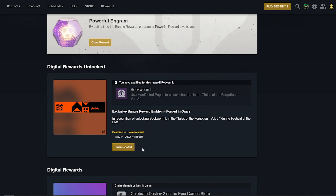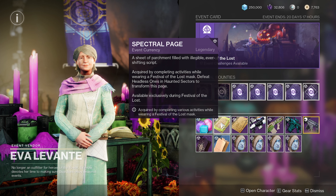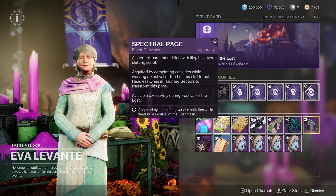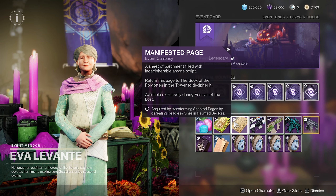In order to claim the emblem, you're going to need to unlock the Bookworm - Tales of the Forgotten Volume 2. You can do this by farming spectral pages, which you can unlock by doing various activities while wearing a Festival of the Lost Mask, and then converting them over to manifested pages by doing haunted sectors.